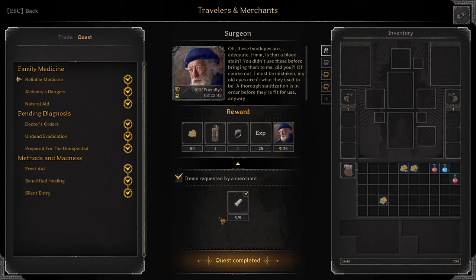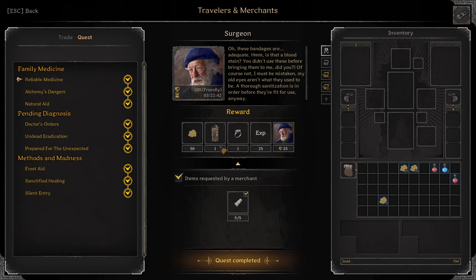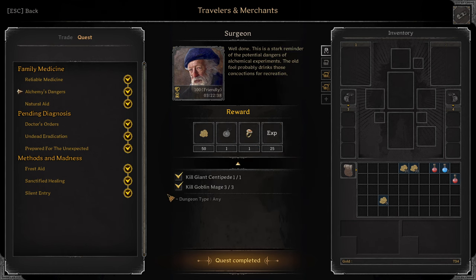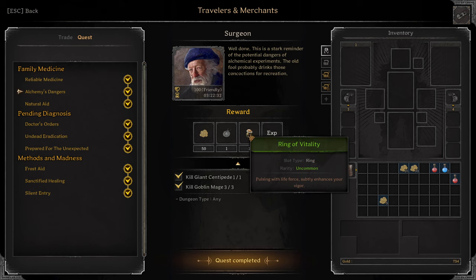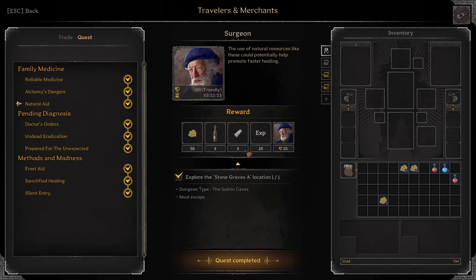Now we have arrived at the Surgeon. First quest: turn in 5 Bandages. Reward: 1 Surgical Kit, 1 Ring of Survival, both green. Next: Alchemy's Dangers. Kill 1 Giant Centipede and 3 Goblin Mages. Reward: Green Necklace of Peace and Green Ring of Vitality. Next: Natural Aid. Explore the Stone Graves A location in the Goblin Caves. Reward: 3 Explosive Bottles, 3 Bandages, both green.